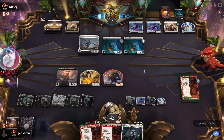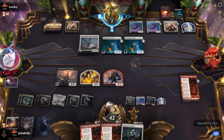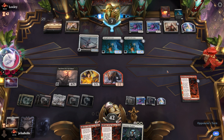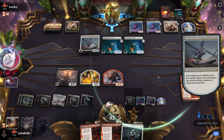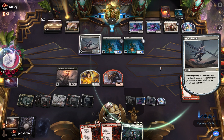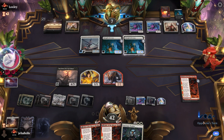I'm pretty much on Farewell or bust after discarding that removal spell, but that removal spell only let me tread water a little bit more. I imagine his attack is just: give him flying, attack with everything.